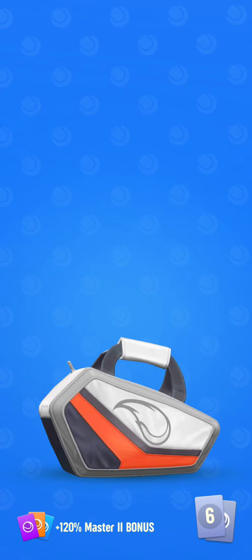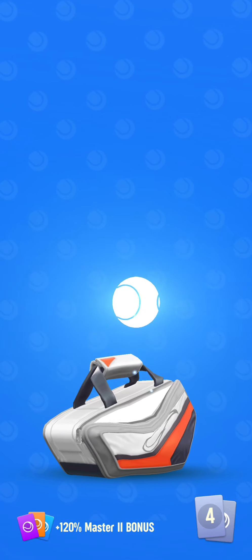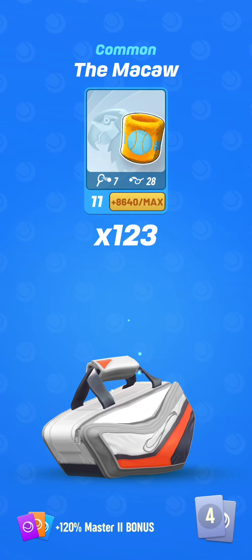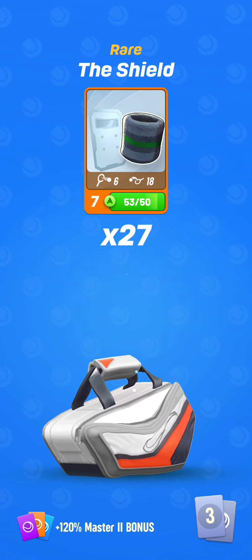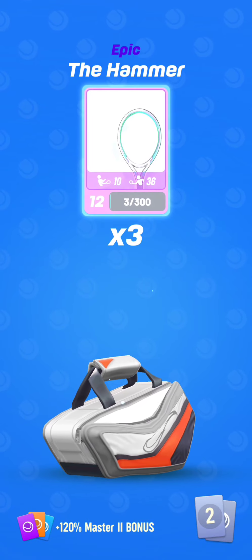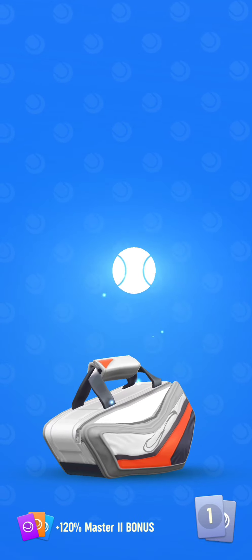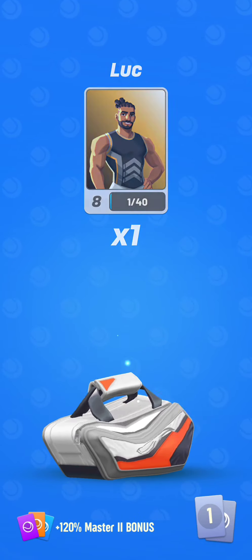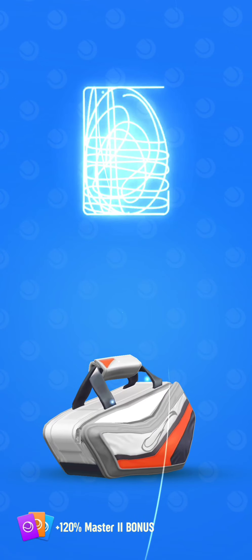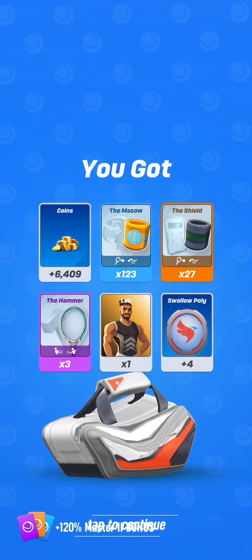Some coins, the Macao and the Shield — I've already talked about them. At last, a good epic card: the Hammer. And Lucard is definitely fun to get; this is essentially to play with him for sub-request videos. Well, it was an interesting bag for Baseliners.